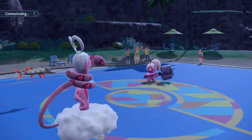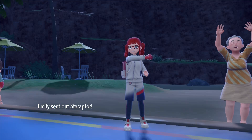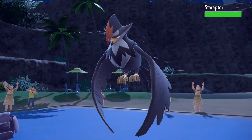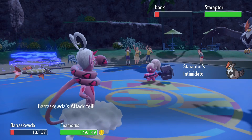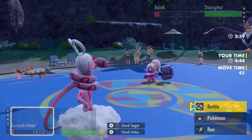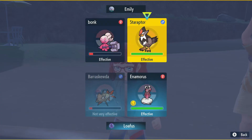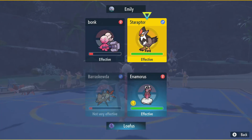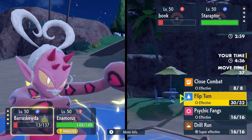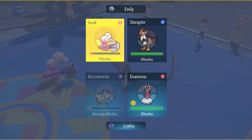If it's Clefable, we're pretty much screwed I think. Staraptor — interesting, okay. So we get a free Kerfuffle here, we get a boost, but it doesn't matter. This is my fault — I shouldn't have ranked Overcoat on this thing, that's totally my fault. I think we just go for the damage on Staraptor, but I can't really do anything against it. This endgame is so awkward, it's actually ridiculous.